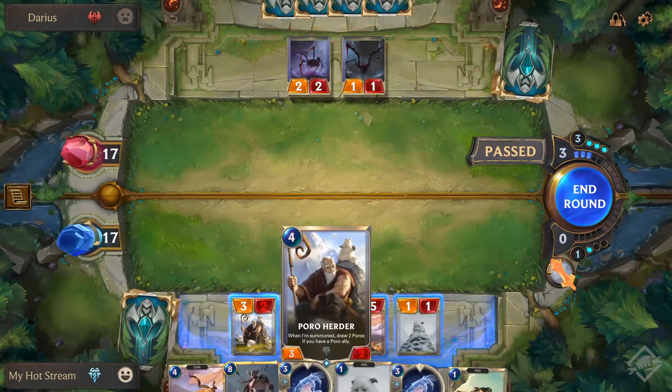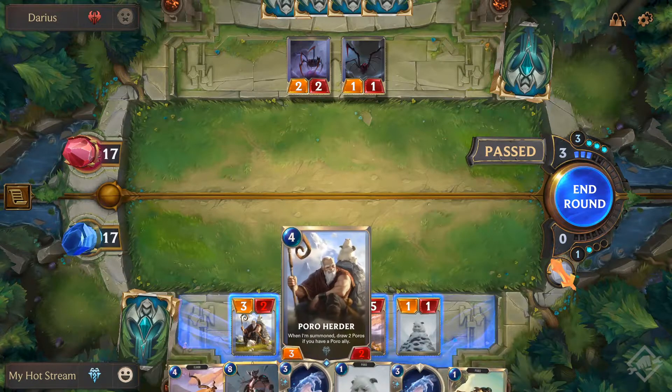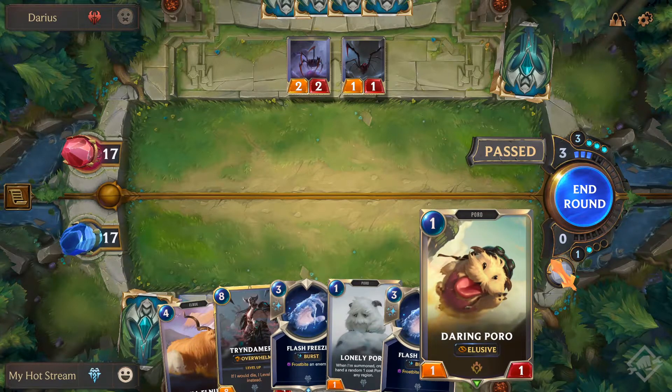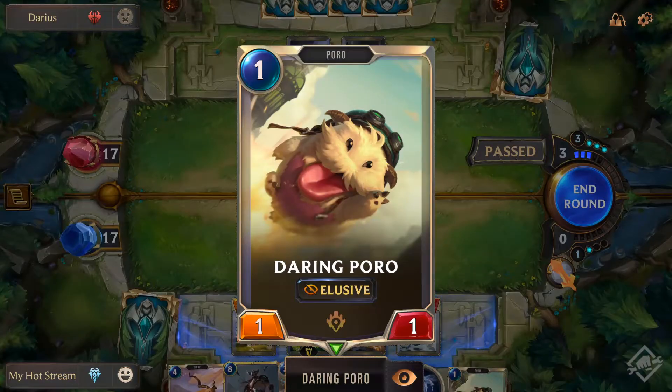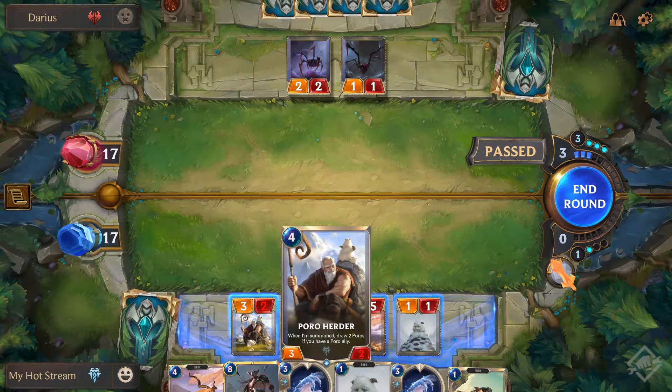Oh that's nice - every time I summon a Poro I get another one? That's too good, that can't be right. Elusive means it can't be blocked - that was it. I don't want to lose him if that's what he's doing.